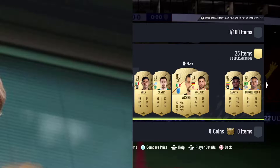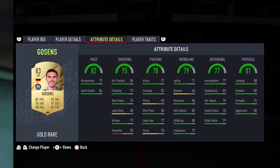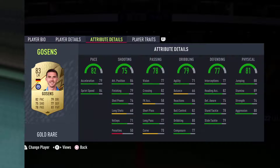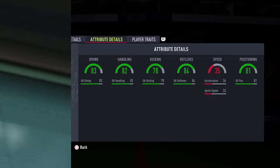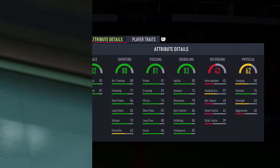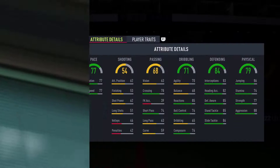After Vela — after Gozen, I should say — so Gozen is player number eight. Let's go on to player number nine: goalkeeper 83 Mendy. Player number ten: 83 Asencio.